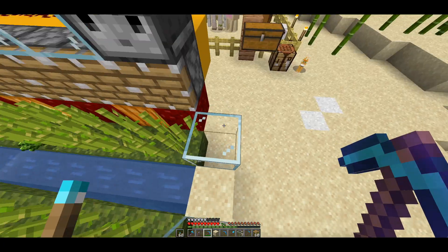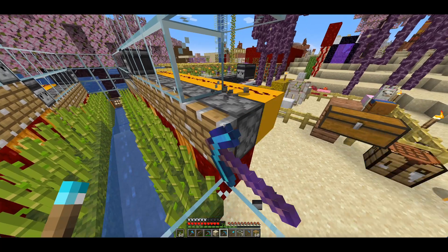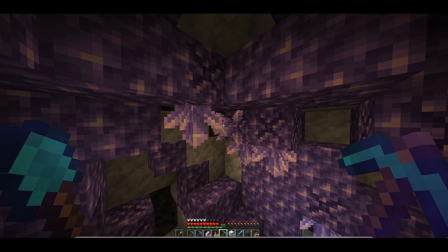First we need to get rid of the old sugar cane farm. It's really great, it's provided quite a bit of sugar cane, but we need to upgrade it and get a whole ton more, that's for sure.